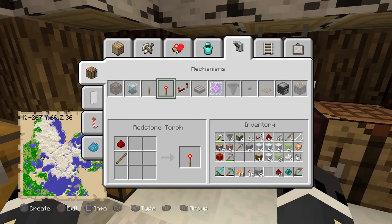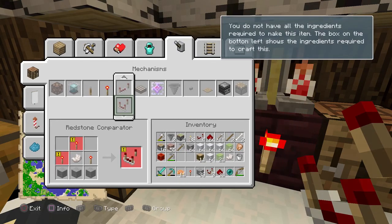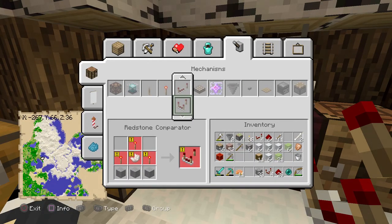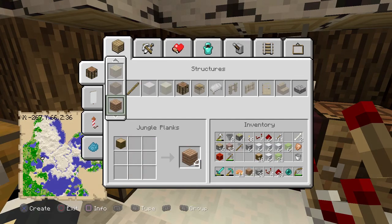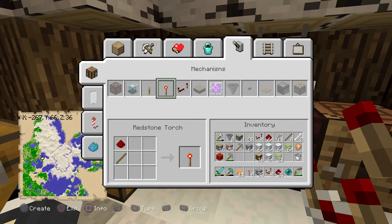I just need to make a bunch more torches. I need three for a comparator, and I need four of these. So let me make some more — one, two — I can make another comparator, but then I need four more torches again. One, two, three, four. There we go, four more torches.